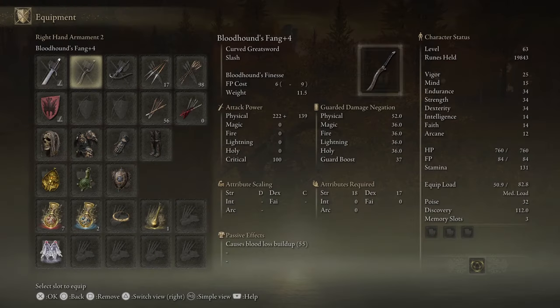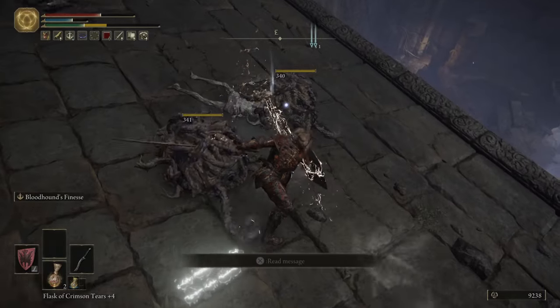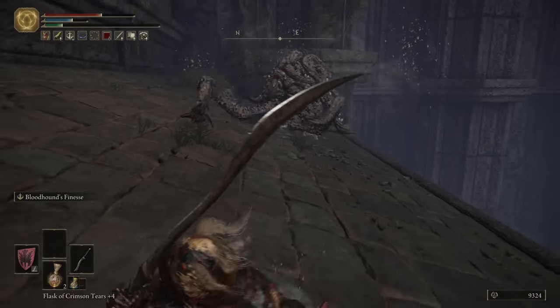Alright, now the first thing we want to talk about is the weapons. The first weapon I'm going to talk about is the Bloodhound Fang. The Bloodhound Fang is extremely overpowered just because of one ability it has, which allows you to dodge backwards while attacking and then go back in and attack at the same time.